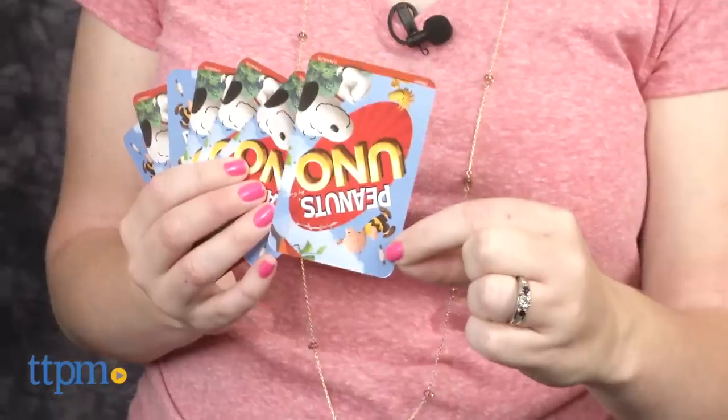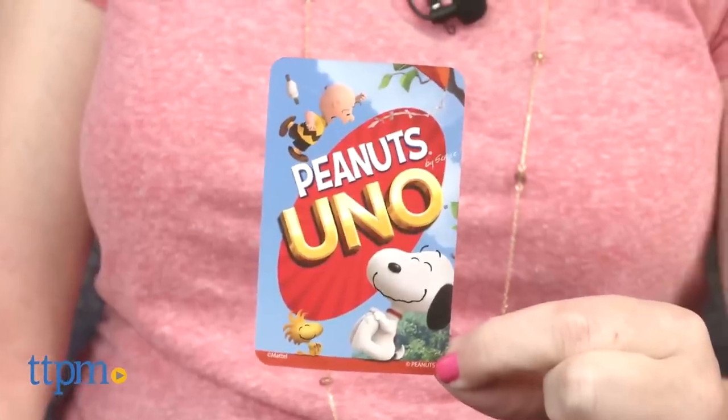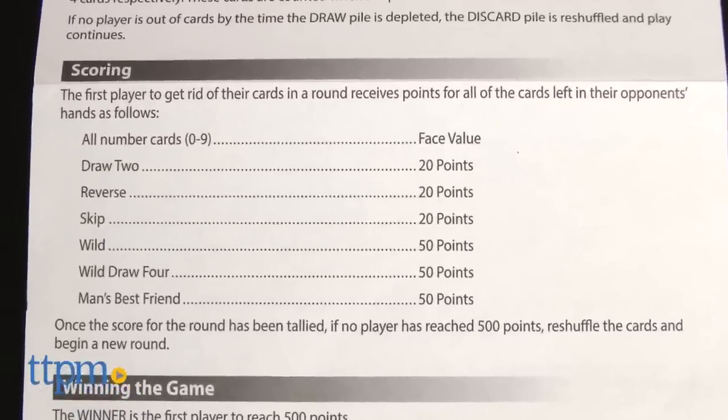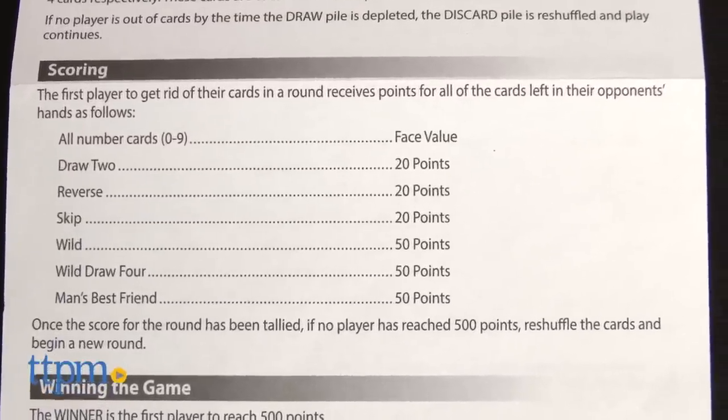The object of the game is to get rid of all of your cards first in each round. Don't forget, when you play your next to last card, you've gotta shout Uno, or you'll have to draw two cards. If you go out first, you score points for the cards your opponents are left holding. The first player to reach 500 points wins.